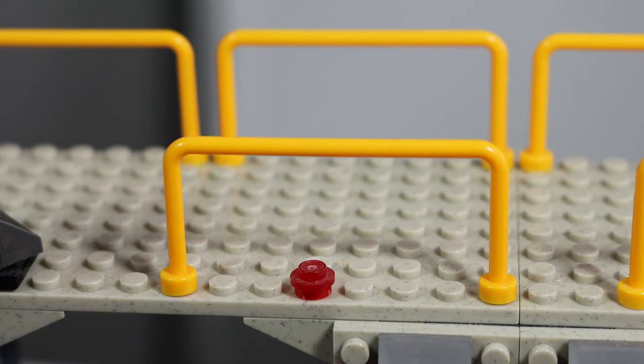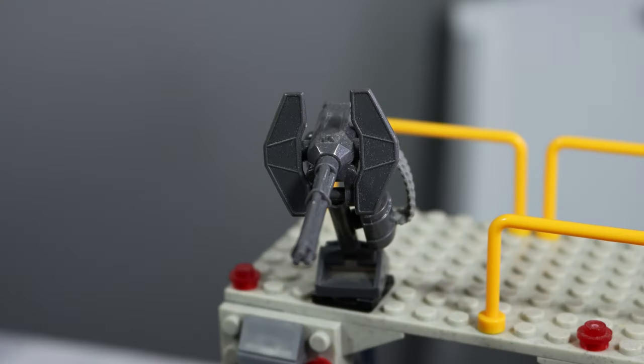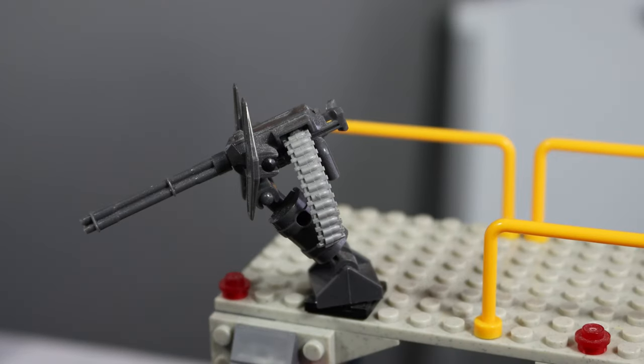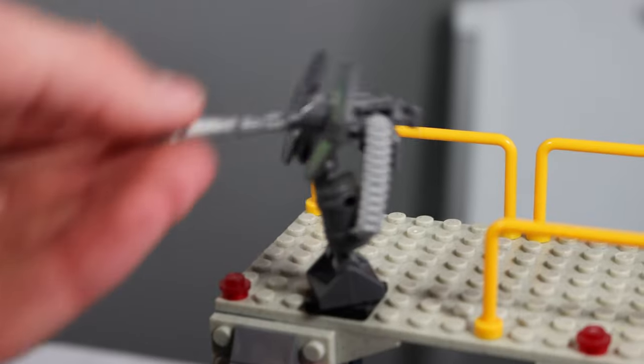The roof has these yellow bar pieces which are a little bit fragile. We also have a turret on top which isn't super detailed and is completely done in gray, but it can move in 360 degrees as well as up and down. You can fit a minifigure on here, and it's great for play.